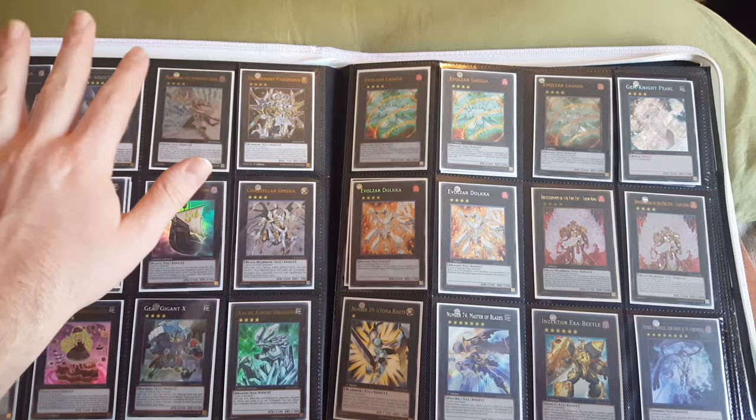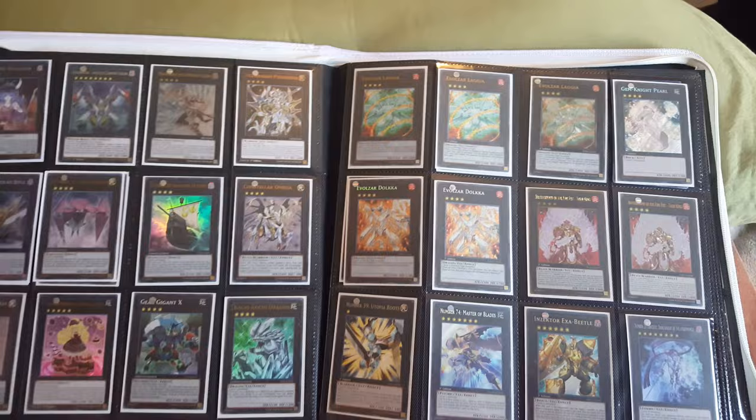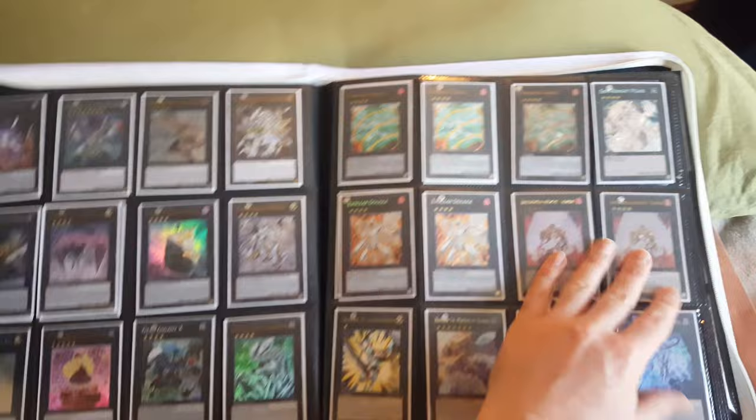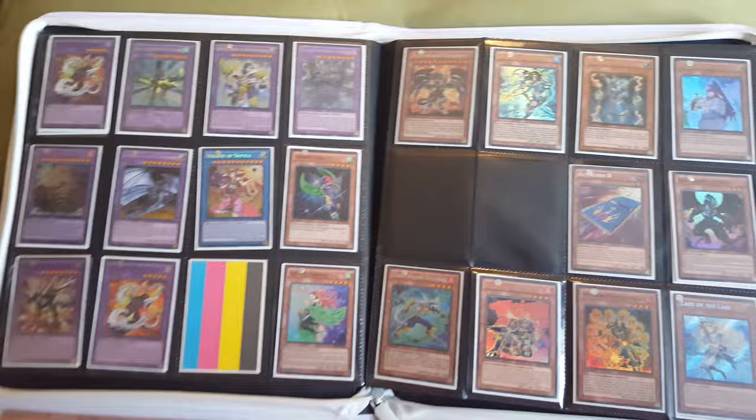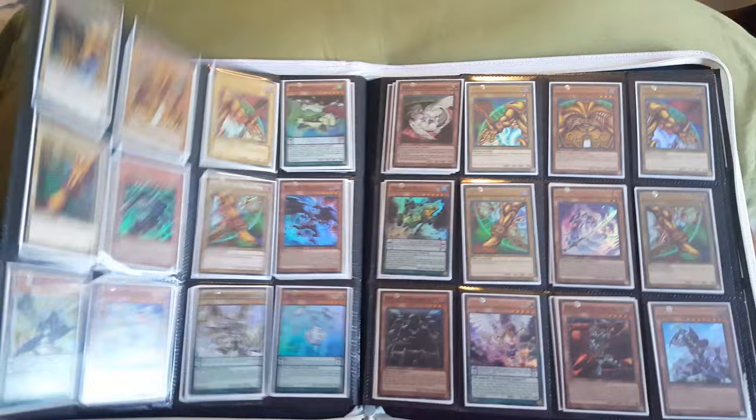I'm looking for any Ultimate Rare AP, or Astro Pack, or Tournament Pack, or anything that's special ones you get from card shops or all the tournaments. I traded my two Secret — Cocker IDs — English ones, so I might want more of those.